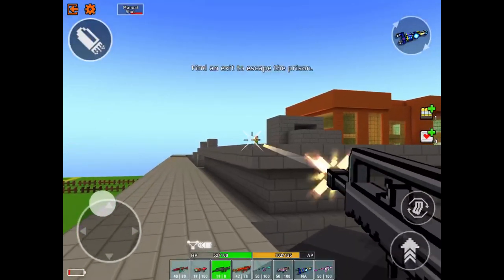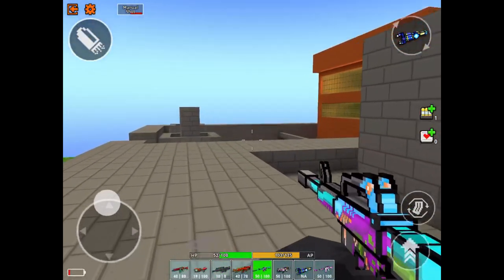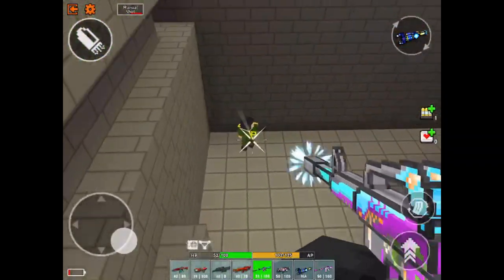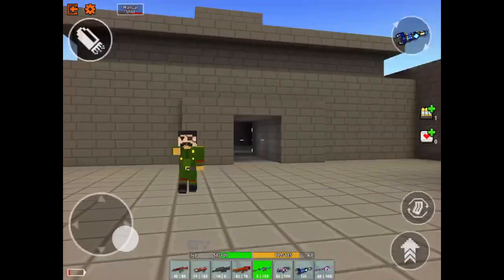Now that we're at the top we can kill this NPC that spawns here and then we want to jump on the roof and then go for all the opponents that are down at the bottom: one, two, three, four, five, six, seven, and then one behind you which is eight.